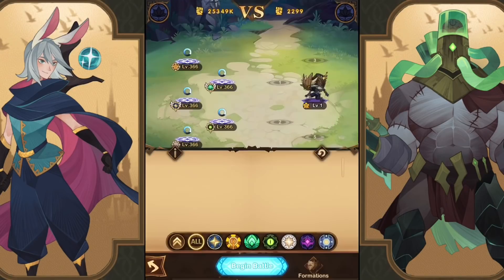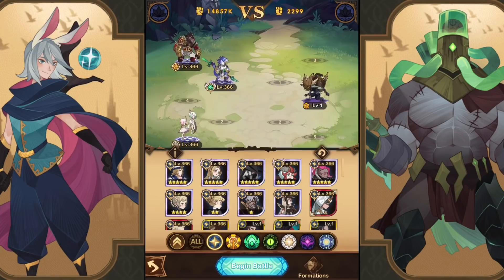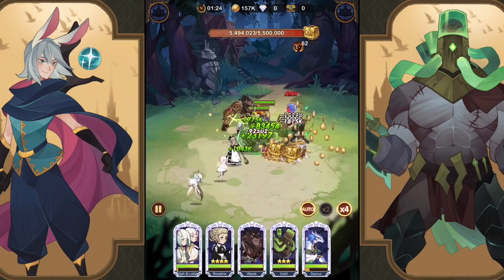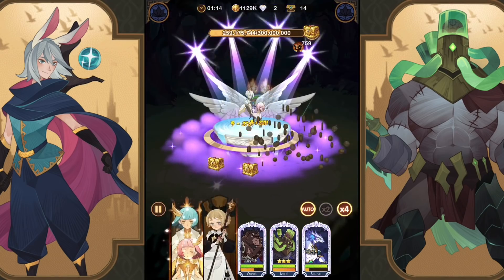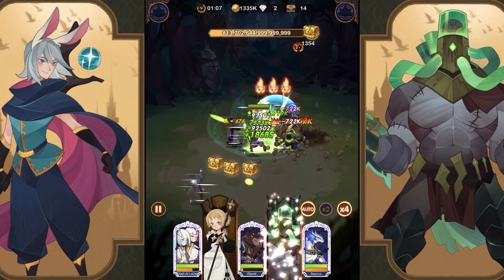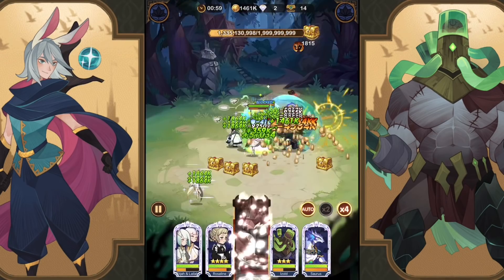We've had a couple different team comps — some Grez running, some Izold running. There's been a lot of changes to heroes with the team comp. This one I'm going to run with Izold, running Warwick essentially in the back to lower the defense of Riz. We have the twins in here to supercharge the haste and the attack power, as well as Soros and Izold with his three-piece set bonus.